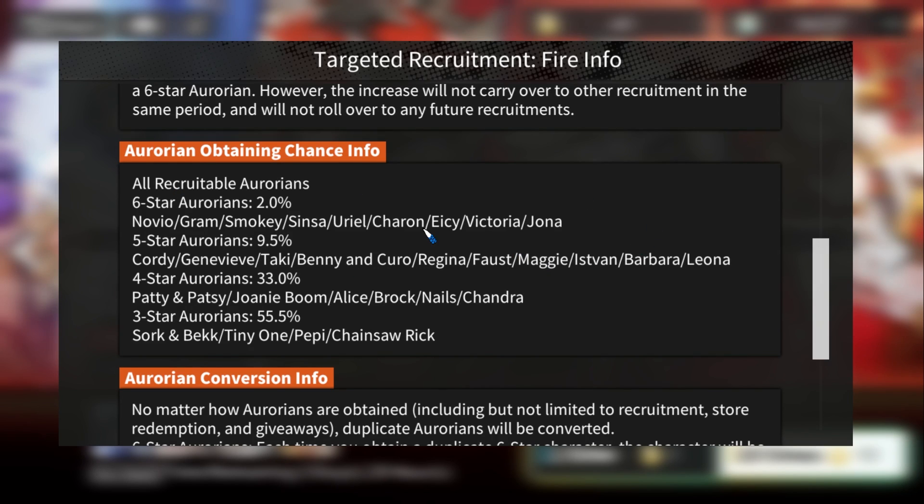If you're a veteran player wanting to summon for a fire team, I suggest you want more than 50% of the units. For example, if you already have Sensa, Charon, Smoky, and Uriel, and you don't want Jonah or Victoria, you're only going for AC, Novio, and Gram — I would not recommend it. The rotating recruitment banner gives you a 50% chance to get the specific unit you want, making it a better option to chase.